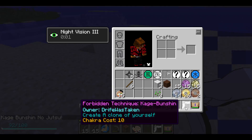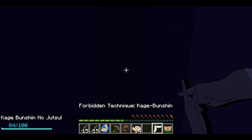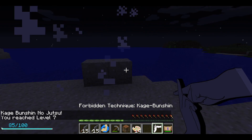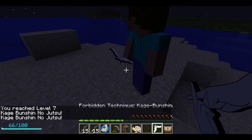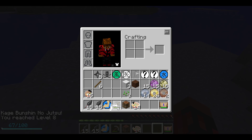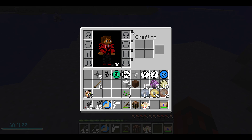What happens? Forbidden jutsu - forbidden technique Kage Bunshin! What does it do? Oh, it makes another me! Okay, just spam it. This is a pretty good jutsu. I might as well keep that in my hotbar - this mod is really cool. Also I got cosmetic armor so I can choose my armor and not show it.